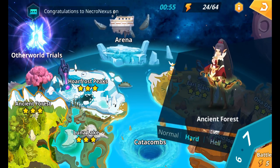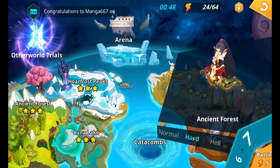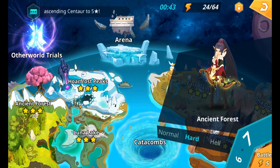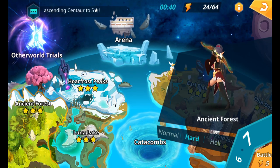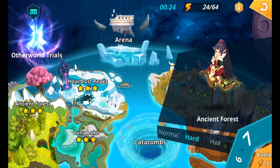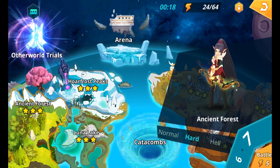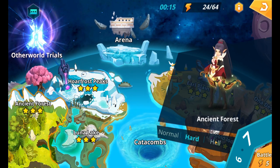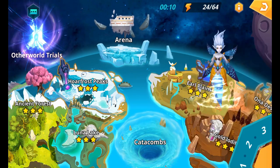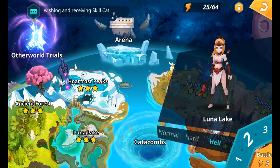The difficulty levels in the first area won't be too challenging to progress through. Once you've got a team leveled up a bit with some two or three-star runes leveled to around plus six on each slot and decent stats, you can start working through Hard and then Hell difficulty, doing that for all three stages until you reach level three on Hell.